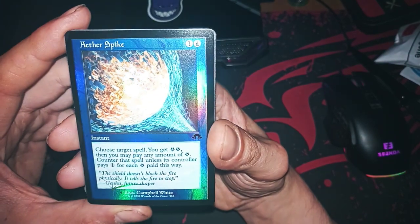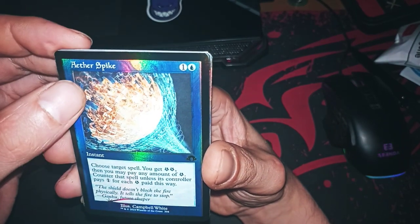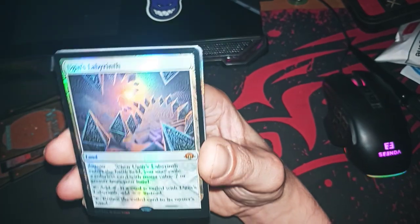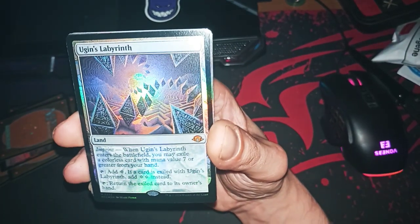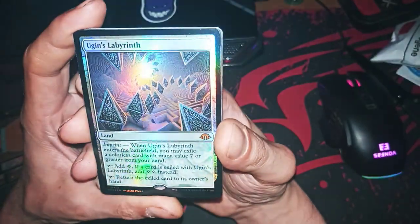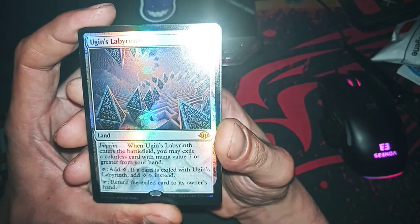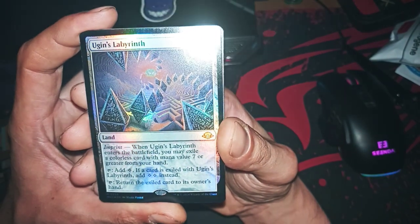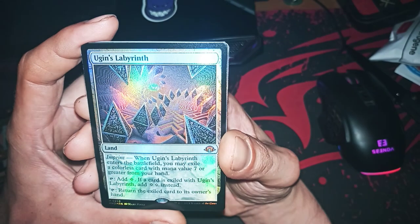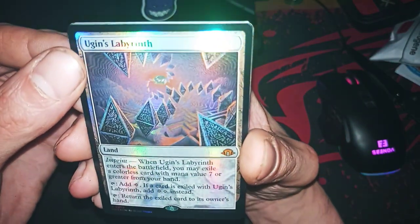This is a very nice counter spell — I am very happy about this. Eugen's Labyrinth! Wow, I am more than happy. This is a good card.